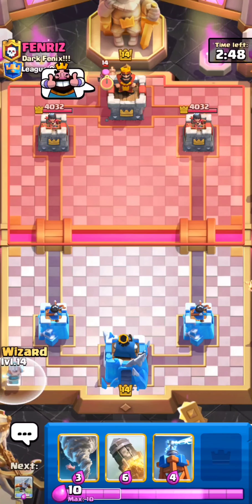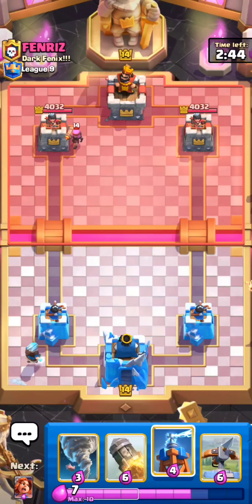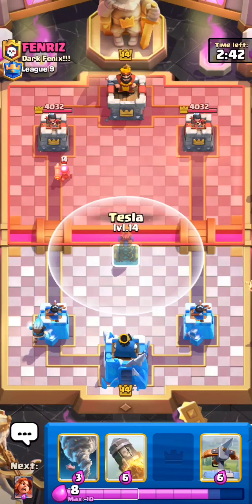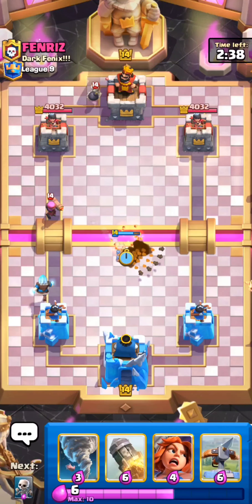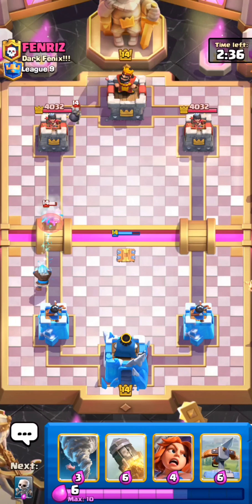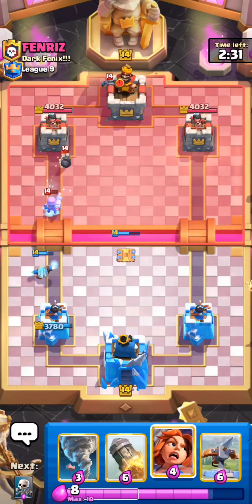Right now we're up against Fenris from Dark Phoenix Clan. I'm going to go Ice Wizard in the corner. I don't go Ice Wizard behind my King Tower against Firecracker, just because Firecracker is able to get more damage if you cycle it behind your King Tower. That's why I always like to go in the corner.